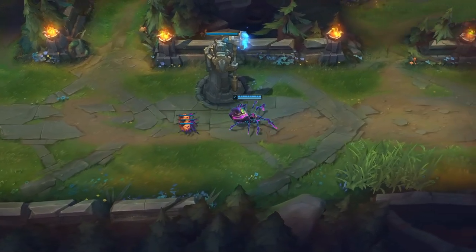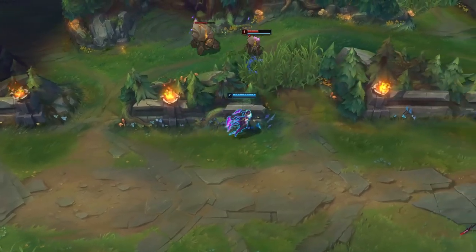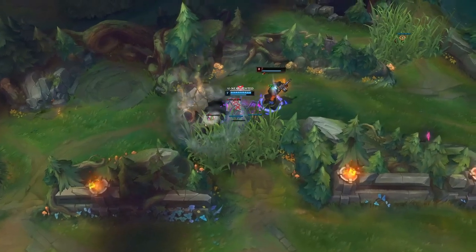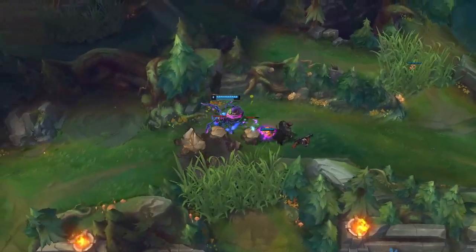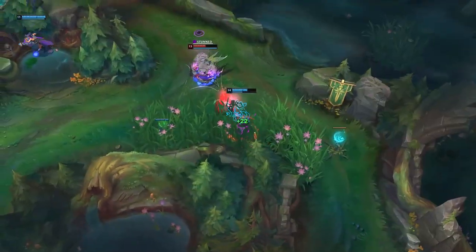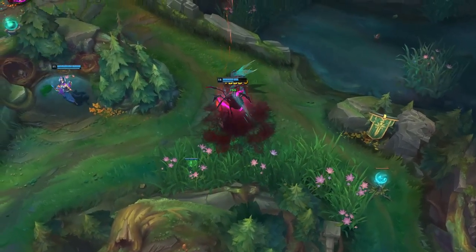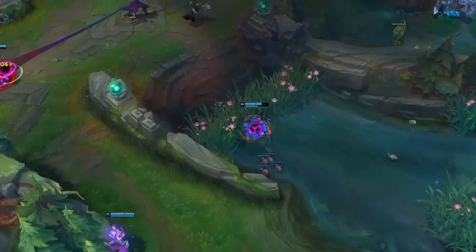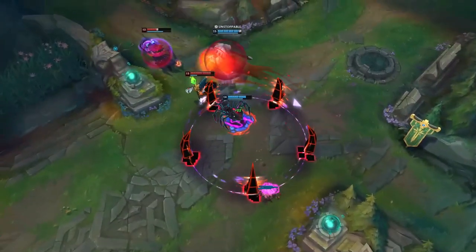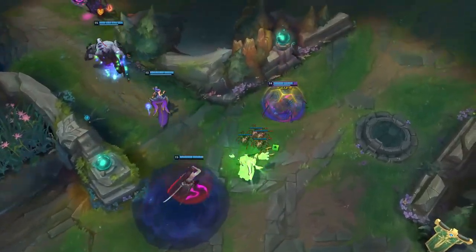Human form's Q damage scales with its target's current health, while spider form Q scales with the target's missing health. This means to maximize damage, lead with a human Q while the target is at higher health, then use spider Q later in the combo when they are missing more health. Utilizing these small efficiencies can improve your clear speed and give you the most efficient damage output to finish off kills. Also, using Venomous Bite plus smite increases burst damage, making it extremely easy to smite-steal or secure powerful neutral objectives like dragons or Baron.